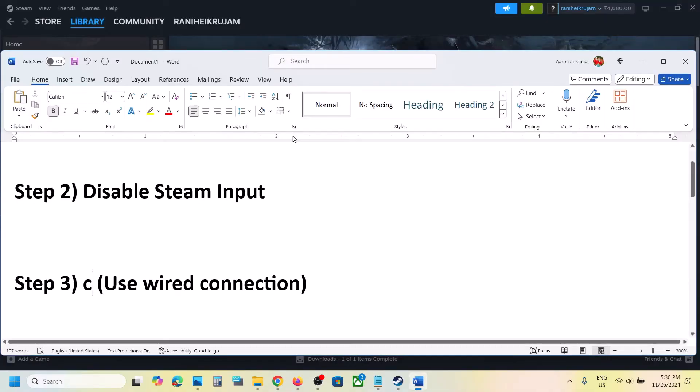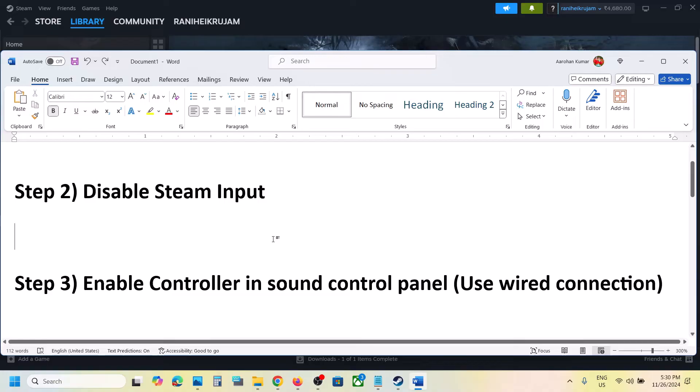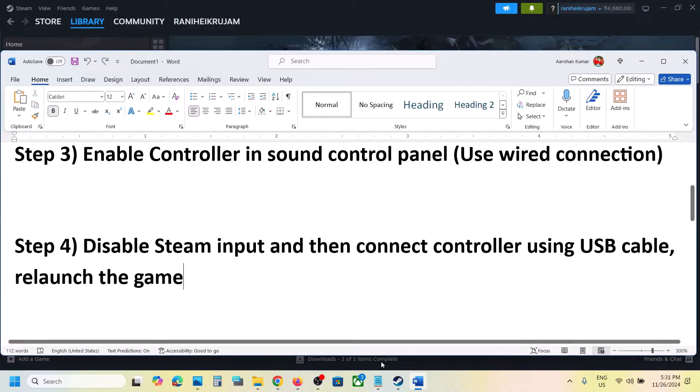Now you can launch the game and then check. The next step is to disable Steam input and then connect the controller using a USB cable and relaunch the game.